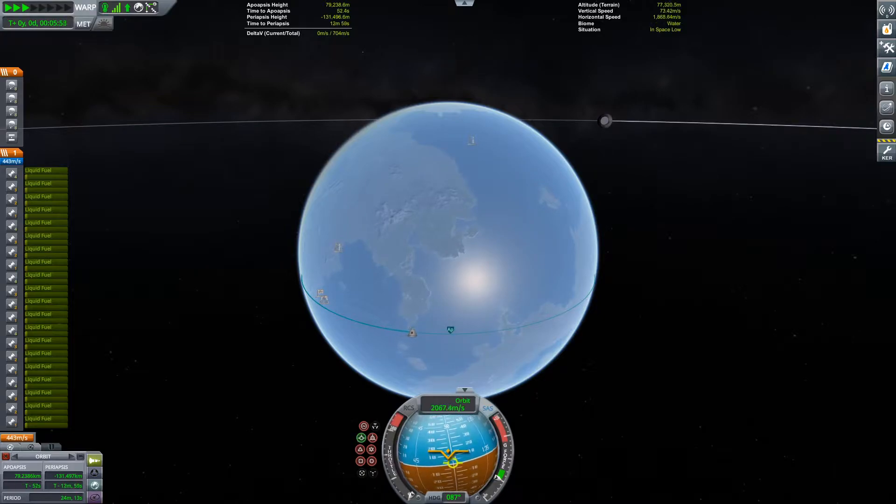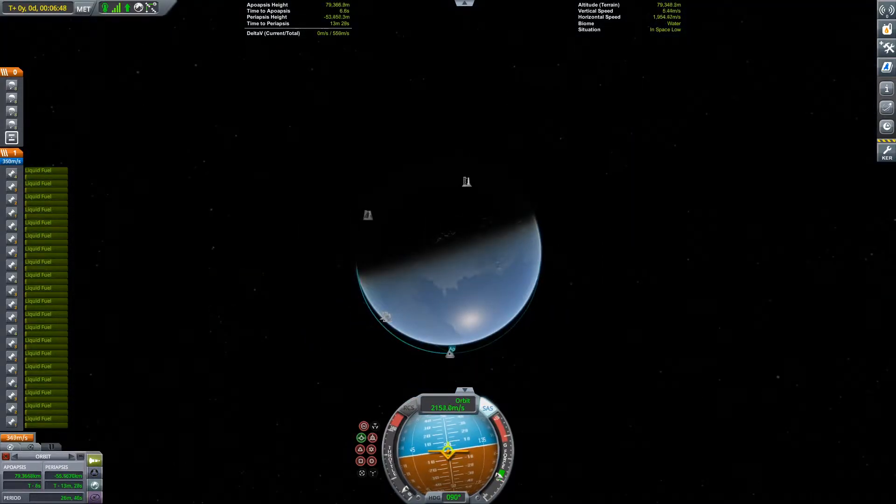We can go ahead and circularise the space station, and then attempt to land the booster. Like I said, the video footage got corrupted — definitely, that's totally what happened.